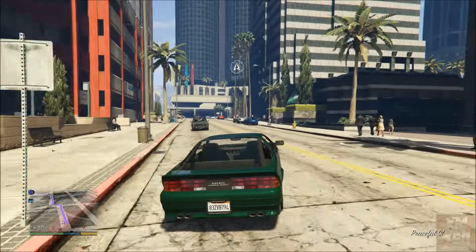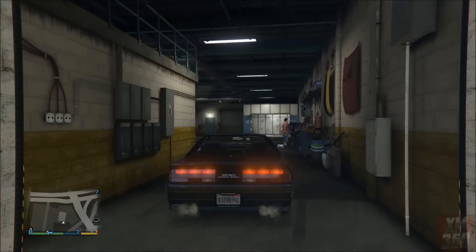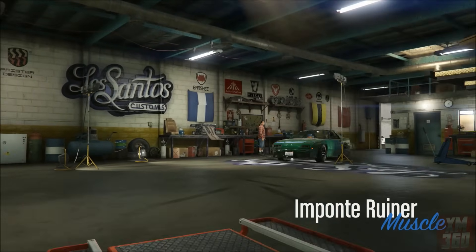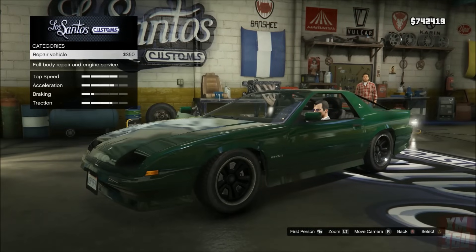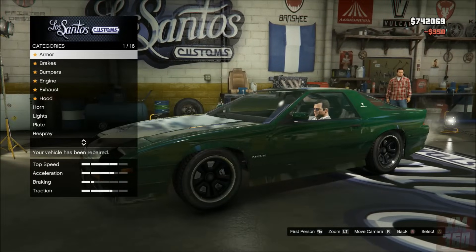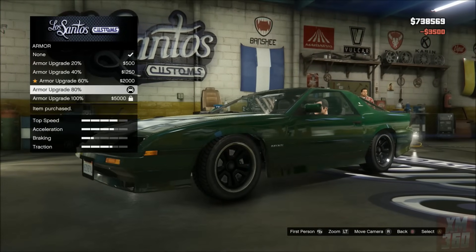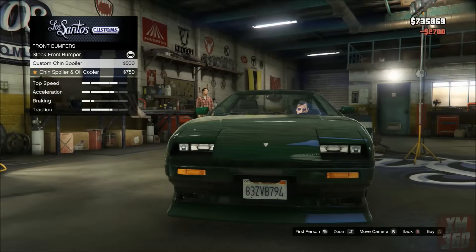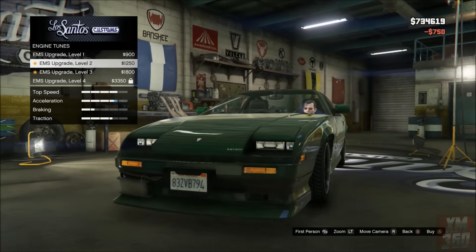Once you steal the vehicle you're going to make your way over to Los Santos Customs, and once you're inside you're going to upgrade it as much as possible. Upgrade everything from the engine parts, the transmission, the fenders, the spoiler, the hood — choose the highest option on each one available. Then make sure you do the tires: set some rims and set the enhanced tires that have the words on them.